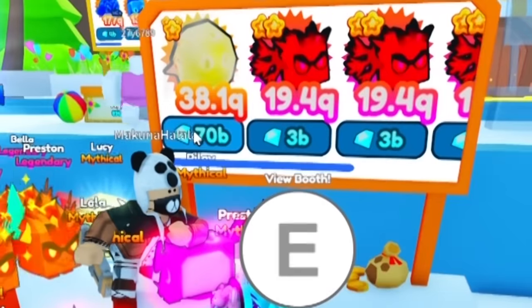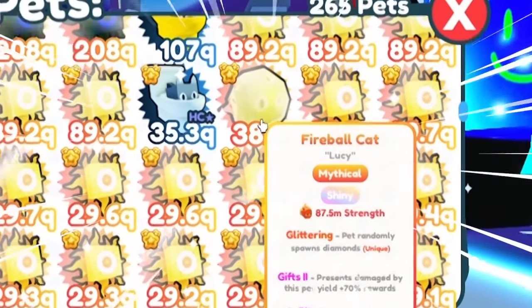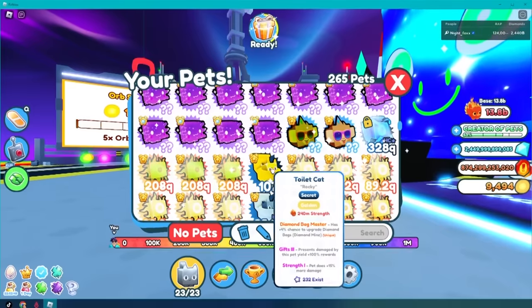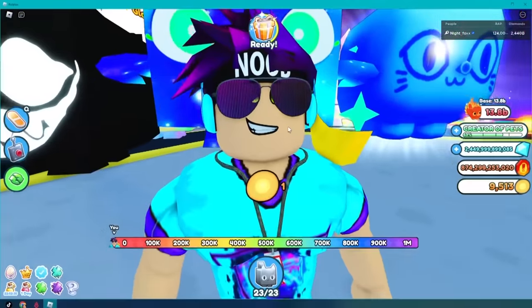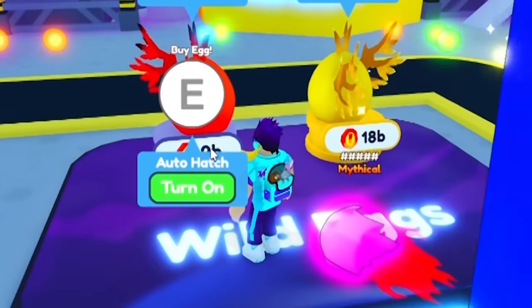There's a shiny regular one for 70 billion. It looks as though a shiny Mythical Fireball Cat is a little bit better than just a regular toilet cat. Whoever finds a Dark Matter shiny toilet cat has this thing won. And since we're not going to find one, we might as well try to hatch it.